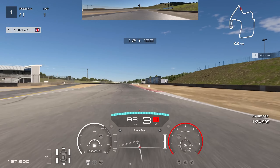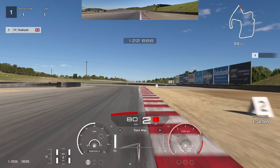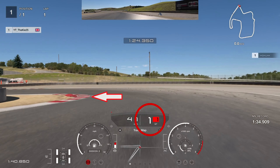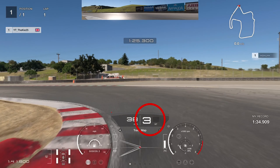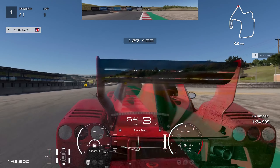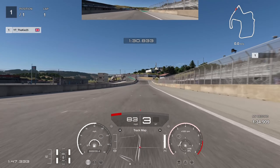The next braking zone is the number 3 board — start braking just before it, aggressively downshift to second gear, then go down to first gear for rotation. As we approach the corner, go back up to third gear. That trick of skipping second gear gives you better exit speed out of the final corner, keeps the car from snapping, and carries much better speed all the way over to the finishing line.